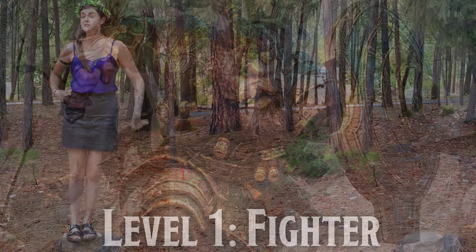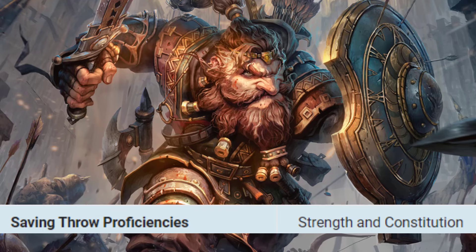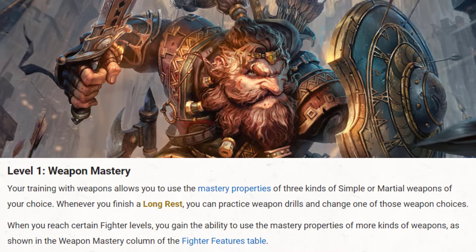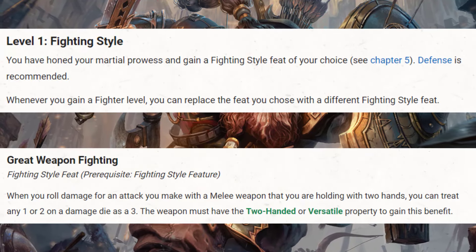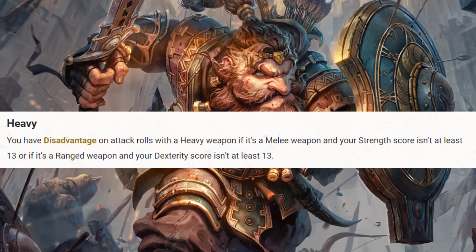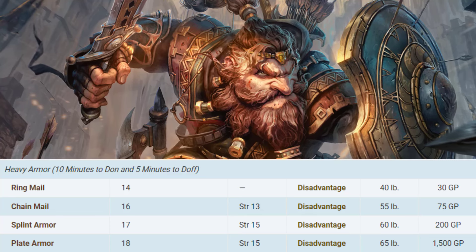We're going to take our first level in Fighter. This one level dip does a lot for us. It gives us Proficiency in Constitution saving throws, making our concentration better. It gives us Second Wind for a bit more health, Weapon Mastery to make our chosen weapon much better, and a Fighting Style — we're going to pick up Great Weapon Fighting. There's a new rule in 5.5: to use heavy weapons effectively you need 13 Strength, and to equip heavy armor you need at least 15 Strength.